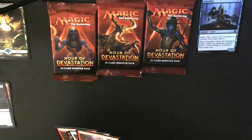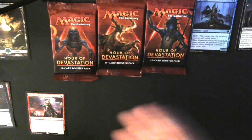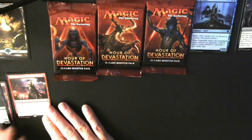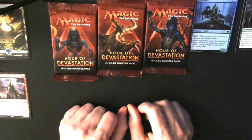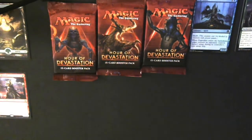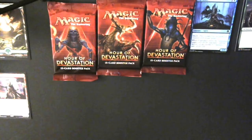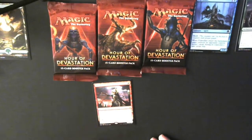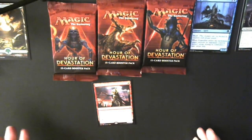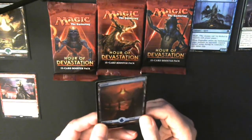I'll put usable cards here and unusable ones over there — mythics and rares I'll use on one side, foils next to them. Cycling-out cards go in their own pile. Very happy to get a foil full-art land. I'll turn up the light a bit — there's some glare when trying to show card text, but at least I can see it. Nice shiny full-art Island.